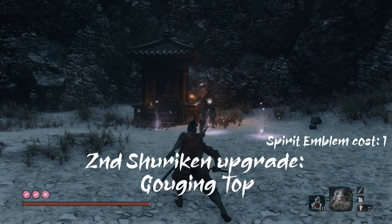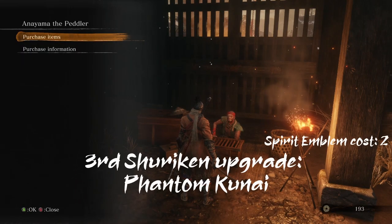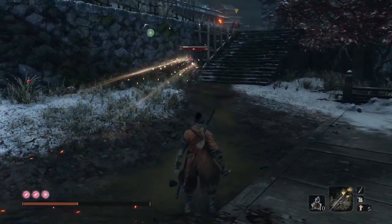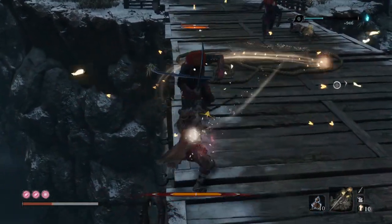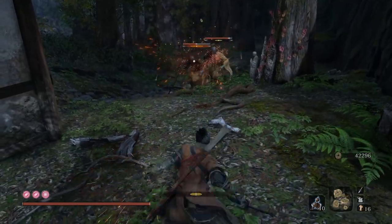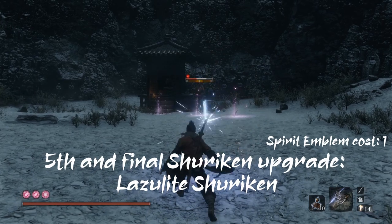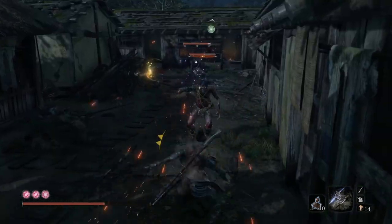The second upgrade, Gouging Top, adds a penetrating effect that damages the enemy even if they block it. After buying the Phantom Lady Butterflies kunai from Anayama for 3000 sen in the Ashina Outskirts, you can make the shuriken into a kunai that flies the same, but now spawns phantom butterflies that home towards the targeted enemy and upon contact deal chip damage through their defenses. Sent Throw lets you use your money as ammunition instead of shurikens, spreading in a wide cone-shaped area — it costs both money and spirit emblems but deals a lot more damage. Finally, the Lazerlite Shuriken throws a piercing shuriken that damages the enemy even if they block it, passes through the enemy, and has increased damage compared to the Gouging Top.